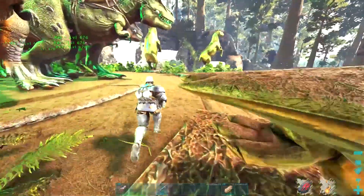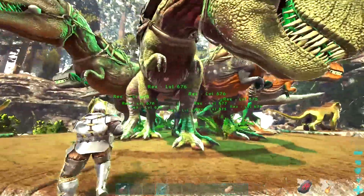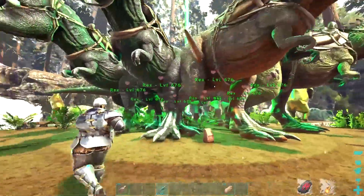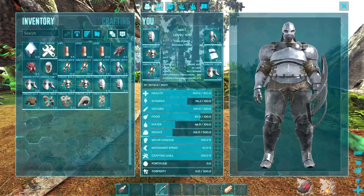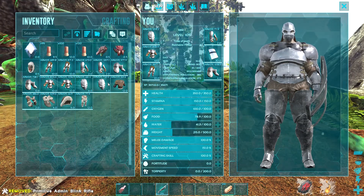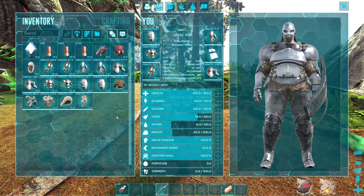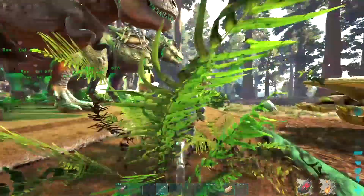In this video I'll be checking out the boss using completely spawned-in gear. All these rexes are spawned in at level 450 and force-armed, and I've got a spawned-in shotgun, sets of flak and everything, as well as a set of fur because I have a feeling the boss arena might be super cold. And I've got med brews, cooked meat, and a shield, obviously.